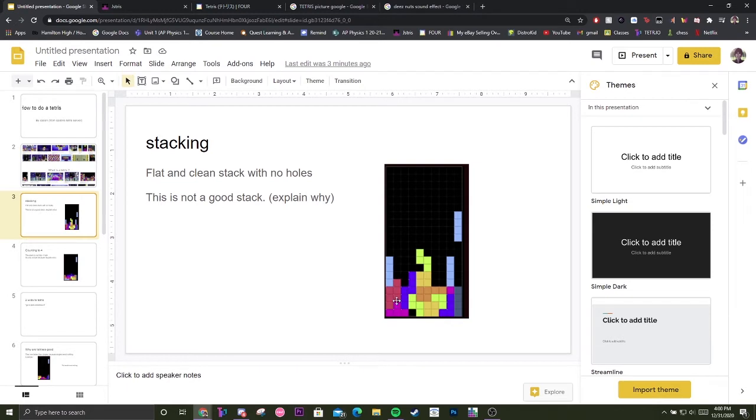It's really spiky. Think about it like if you were walking on that stack with your foot — it would probably hurt. Would a flat stack hurt your foot? I don't think so. So just keep that in mind: no holes.